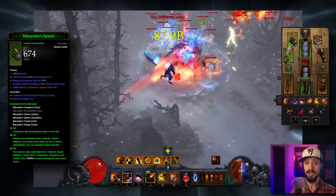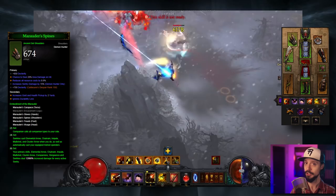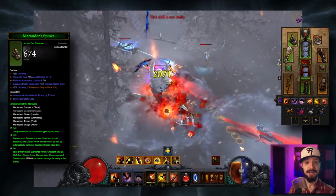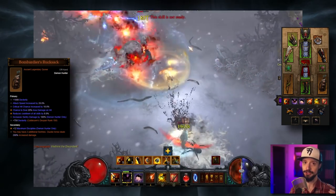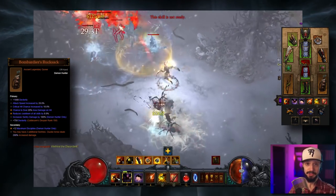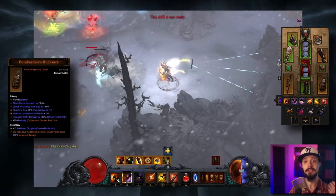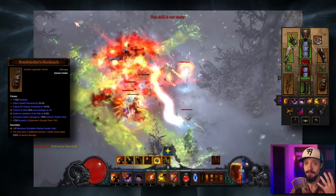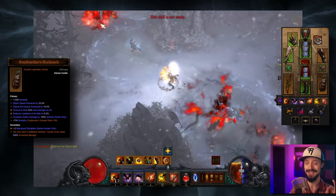This also means with our playstyle, whenever we spawn in and have zero sentries, we want to deploy those sentries as fast as possible to ramp up our damage bonus. To that end, we're going to want the Bombardier's Rucksack, which gives you two additional sentries. By default, the sentry skill only allows two sentries. With the Bombardier's Rucksack we're up to four, and with the Custom Engineering passive we bring that up to five — the max sentries in the game. Bombardier's Rucksack is an essential item.